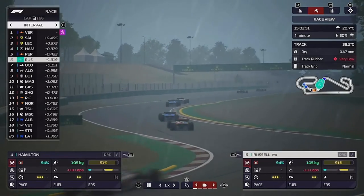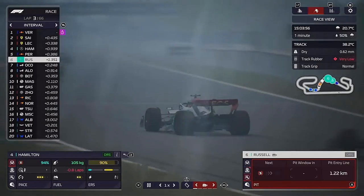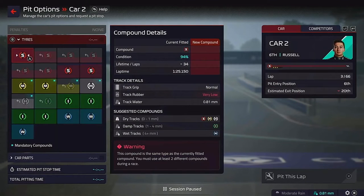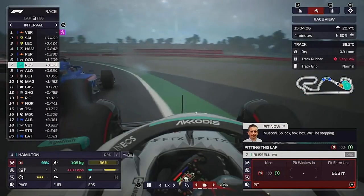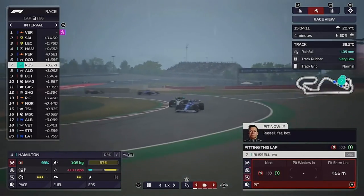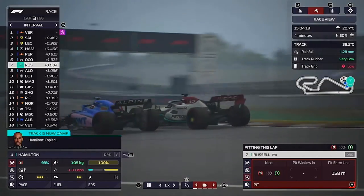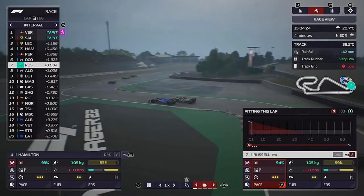George is coming under pressure from the Alpine. He's still there, managed to stay ahead for now. But is it going to be inters or is it going to be wets? That is the risk we're going to take. As Ocon goes for a move, we are going to box George for a set of the intermediate tyres, because we could end up just burning out a set of wets if we go on them now. It also depends on how heavy the rain gets.